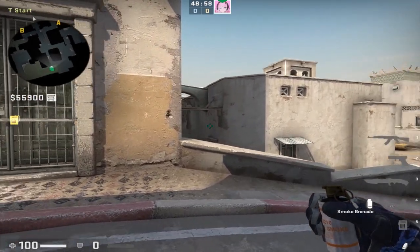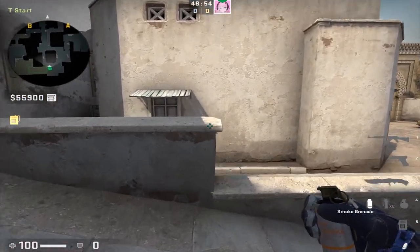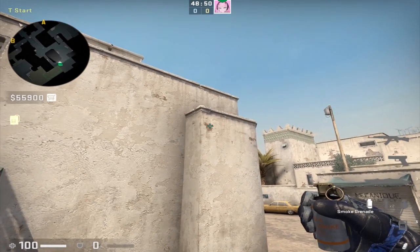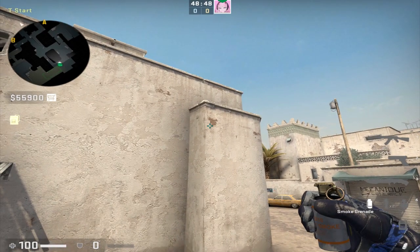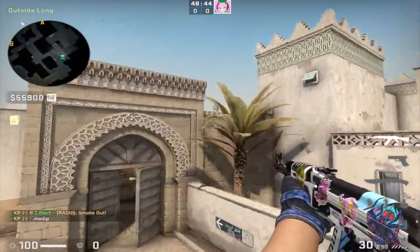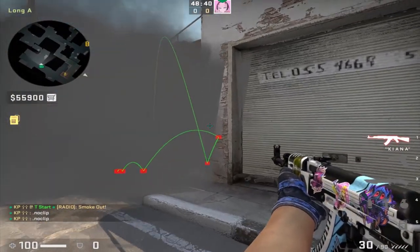The final smoke from T spawn is going to be a long cross smoke. To do this, find the second step right here, smack yourself across it, and find this smudge along the wall. Place your crosshair at the bottom left corner of the smudge and jump throw. This is going to land at the long corner, allowing you and your teammates to get out safely and block vision from enemy CTs.